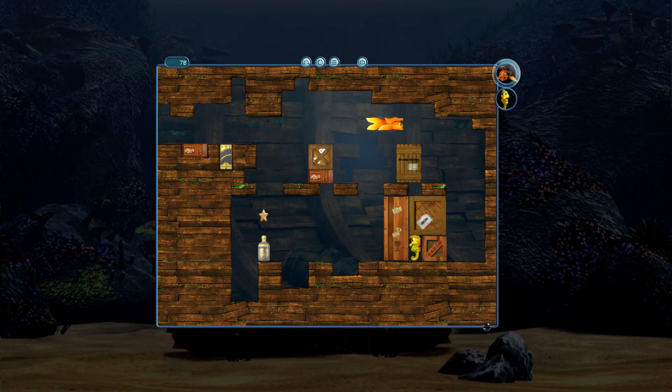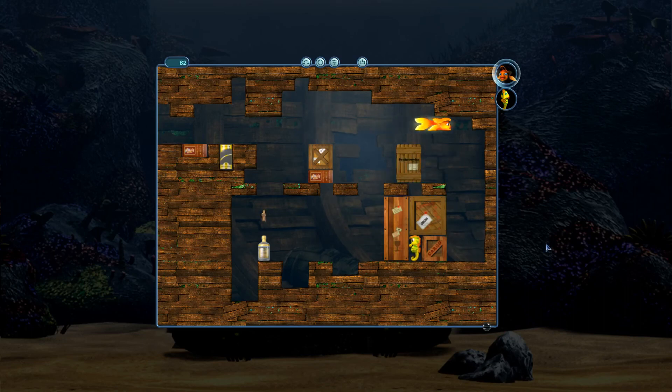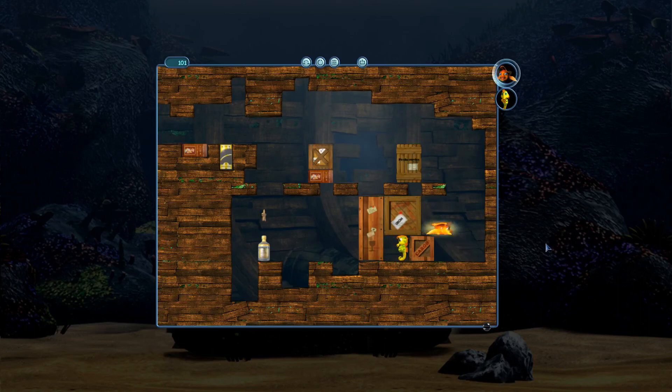Seahorse can move when I move the boxes. How can I take advantage of that? I can't. I don't see how. I can push these over here, not usefully. Oh. So here's what I do. I do that. So that's a start.